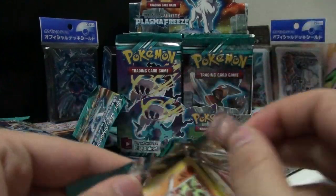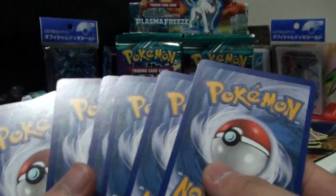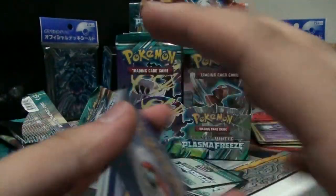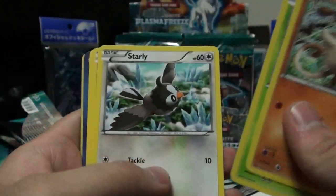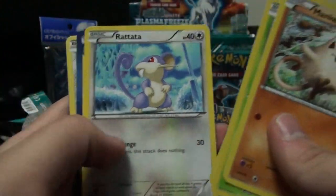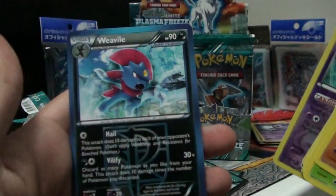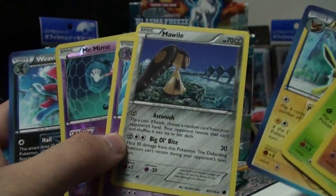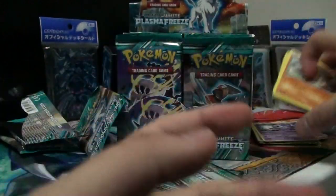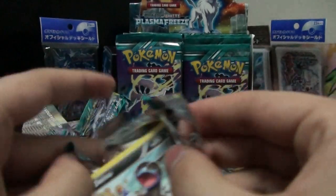There are lots of Eeveelutions in this set - I think it's really nice. When I first saw them I was like 'Eeveelutions, boring,' but I like how diverse they are and how fun they are to use. Next pack has: Mankey, Cacnea, Starly, Yamask, Rattata, Jolteon, Mawile, Nidorino, Mr. Mime, and Weavile. Mawile - I haven't seen much of that. I think that was its first appearance in this Black and White series, but I might be wrong.